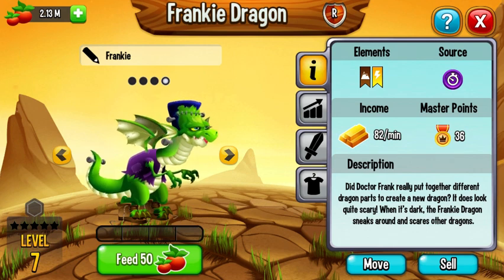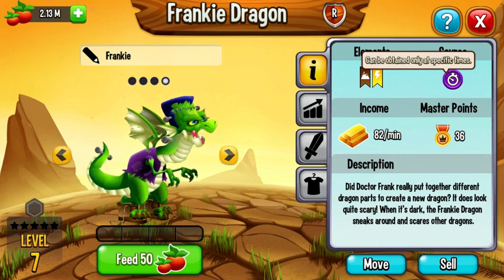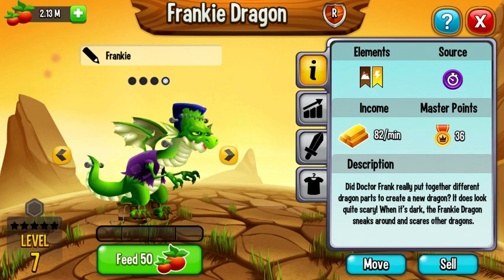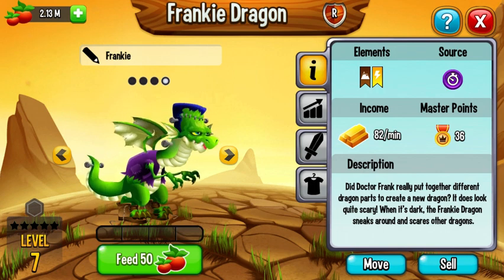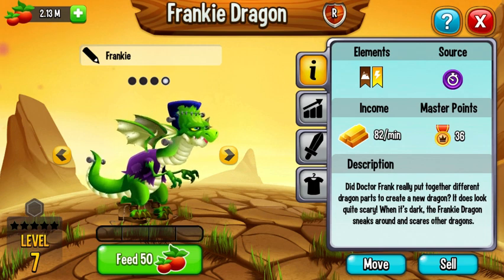He has a ground electric element. He can only be obtained a limited number of times — I got him from a breeding event, so you guys could also get that. I can't remember what I put to make it. But the description says: Did Dr. Frank really put together different dragon parts to create a new dragon? It does look quite scary. When it's dark, the Frankie Dragon sneaks around and scares the other dragons.